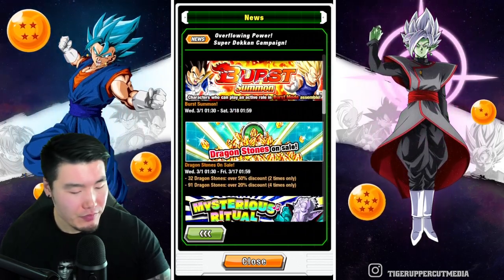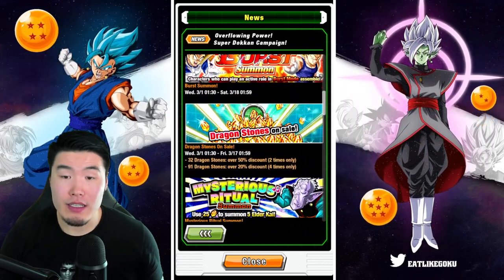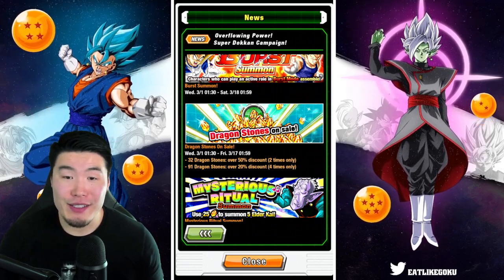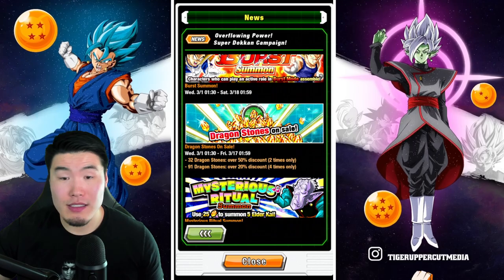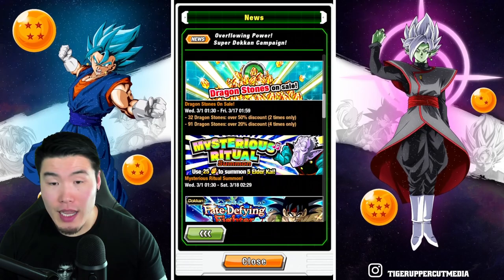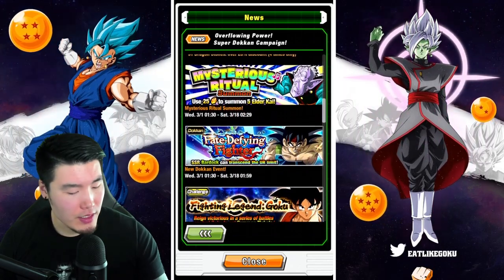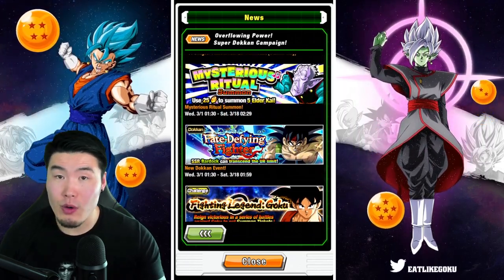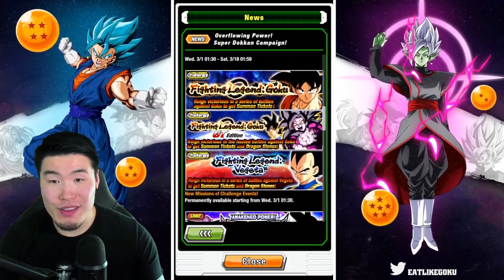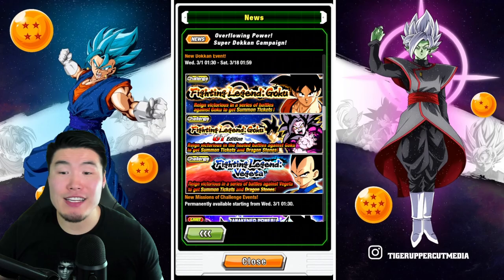After that we have the dragon stone sale, which is pretty standard — your 32-stone pack twice, 91-stone pack four times, nothing special there. Elder Kai banner is standard as well, and then the token event for the Tech Bardock.